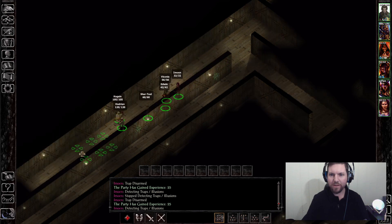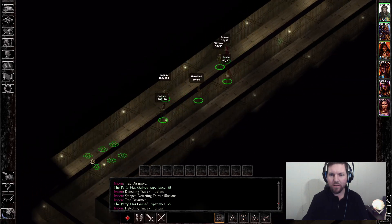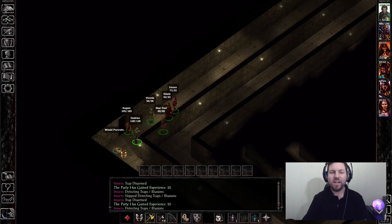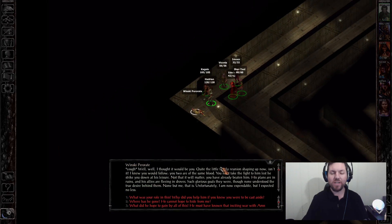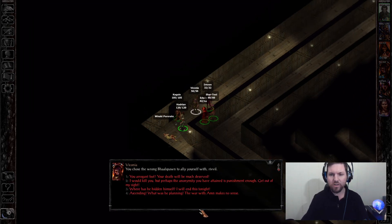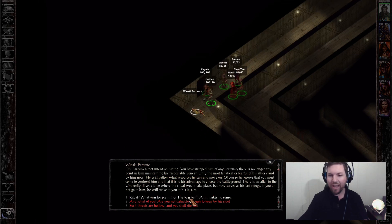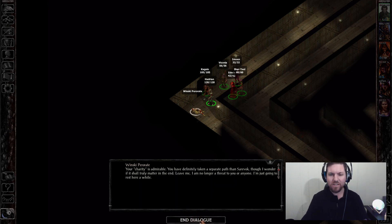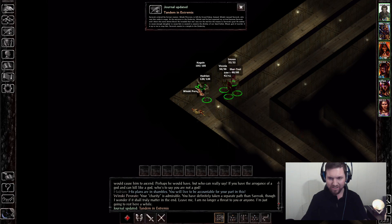That should be everything. We are just about done. We'll chat with the Master of Rituals. That's something actually pretty much lacking in the Baldur's Gate games — ritual spells. You'd think that if you're a wizard, you'd have a few rituals you cast at the beginning of the day to give you protections for the entire day.